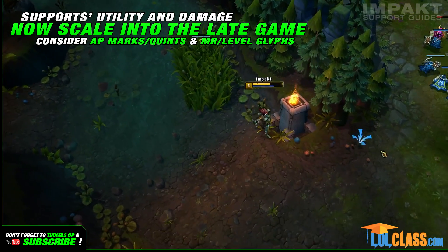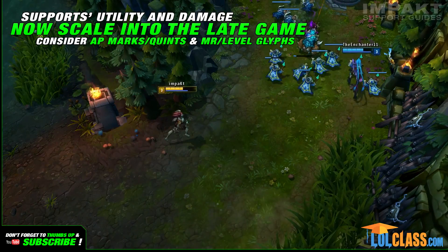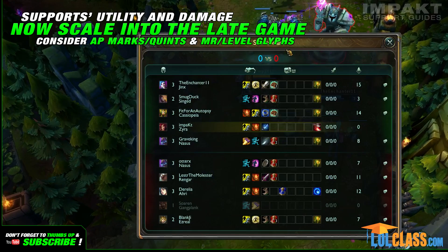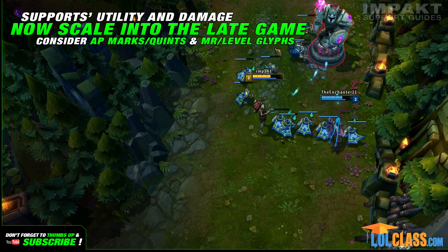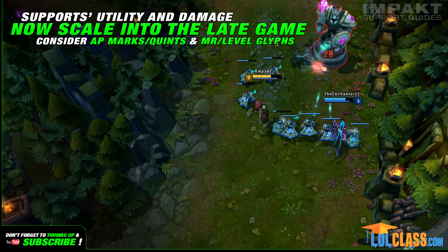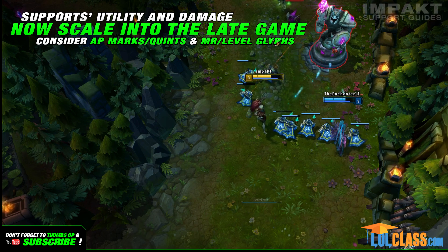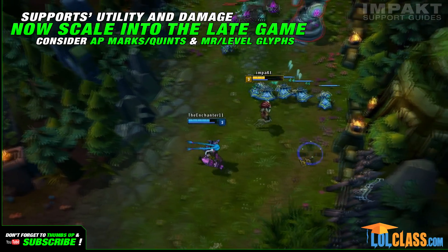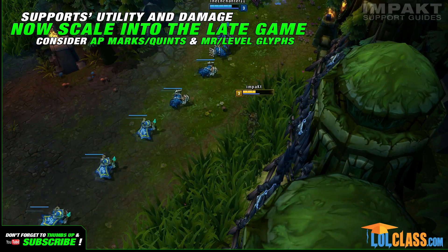Another ramification of the changes that I should point out is that supports will no longer focus solely on getting oracles, wards, and utility items. They'll be able to deal more and more damage as time goes on. Since they didn't have the opportunity to do so in Season 3, a lot of people chose to go for flat magic resistance glyphs to mitigate early game damage. I think that scaling magic resistance glyphs will also have to be considered now because of that.